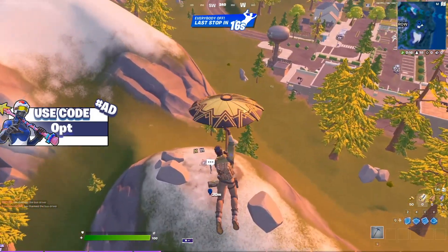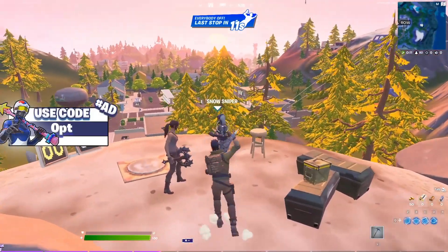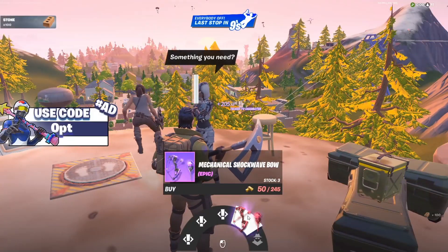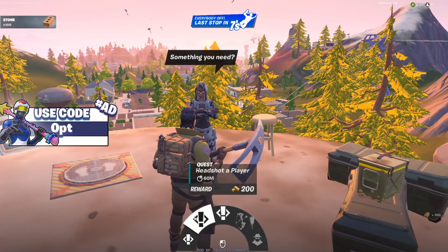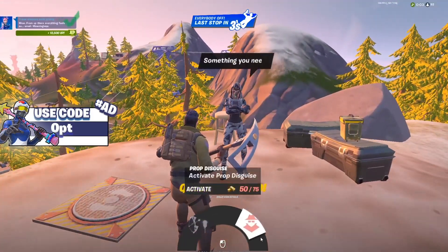First off, you want to land at the little hill behind retail. There's an NPC there that's gonna sell you the shockwave bow — not always, but sometimes — for 245 gold. I know it's a lot, but you can get gold easily: if you eliminate a player you get 200 gold, so it's really easy to get.